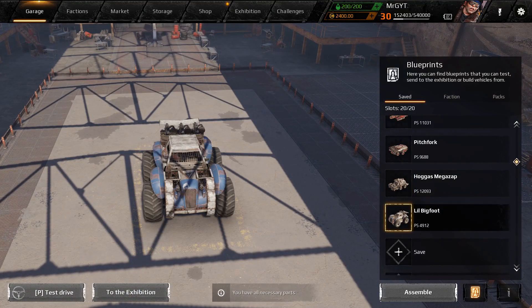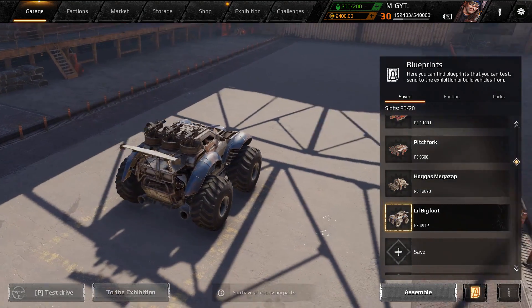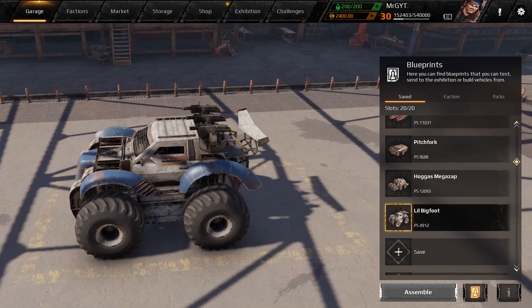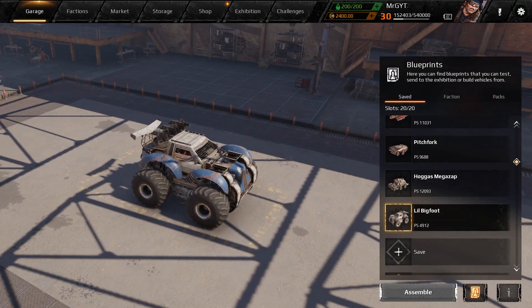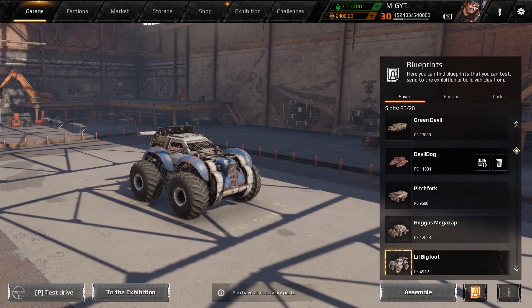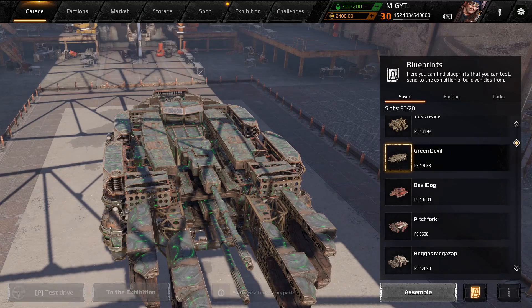We got Hagas Mega Zap coming from Hagas himself — we got three teslas, we got a skinner — and then we're gonna wrap up today's show with Little Bigfoot by Roto Raptor. Thank you guys for sending in builds. I'm sorry I don't get to everyone, but I do try and check out the build submission channel at least once a day, and you guys put a lot of winners in there. Let's get to it!